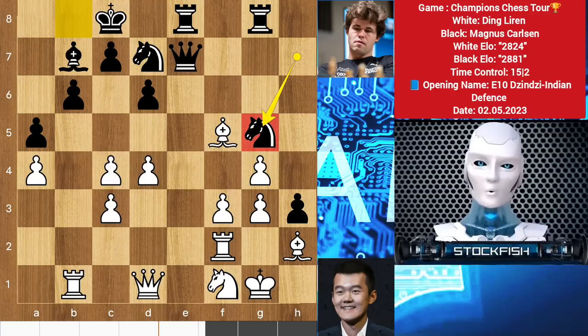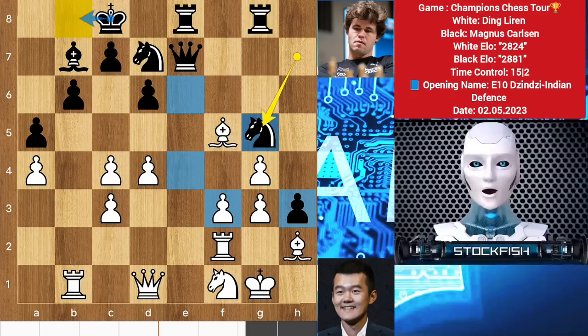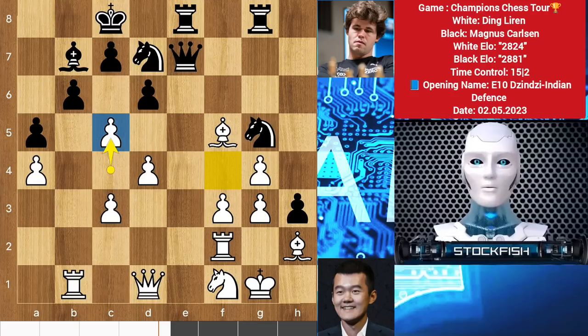Knight g5 — another mistake. The knight has no work there, it's a wasted move. Best was to play something else, but Ding plays c5 — also a mistake move. Best was to kick out the knight.